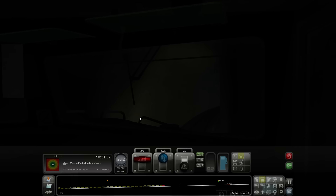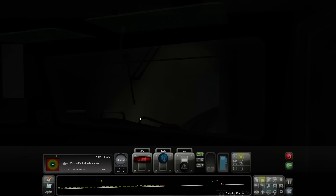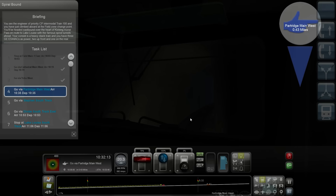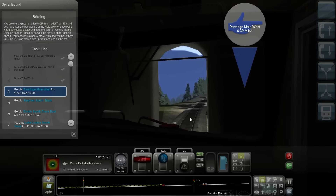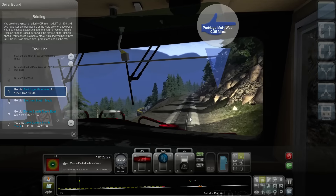Go via Departure Main West, arriving at 10:35, departing at 10:35 — four moments to that stage of the journey. We're still maintaining 20 miles an hour — good. So this scenario is called 'Spiral Bound.' You are the engineer of a priority CPL intermodal train, and you've just climbed aboard at the Field crew change point, headed eastbound over the heart of Kicking Horse Pass. Awesome!